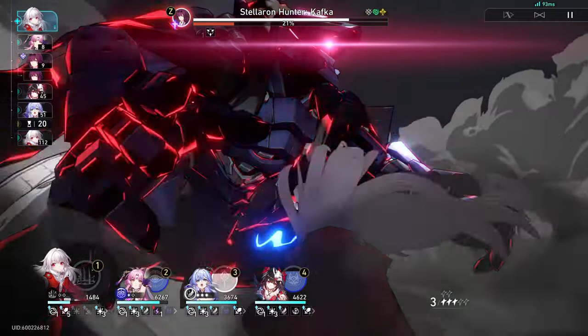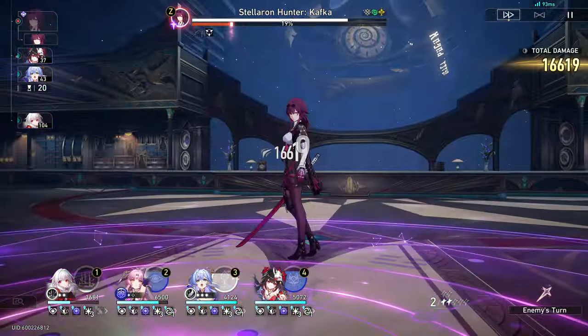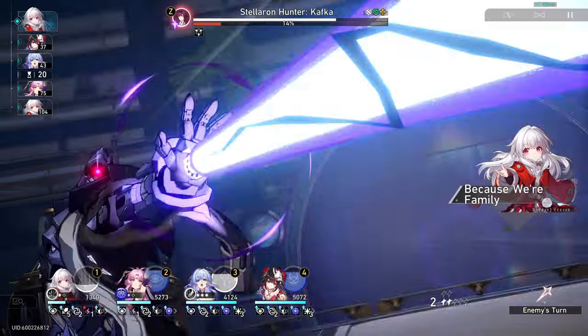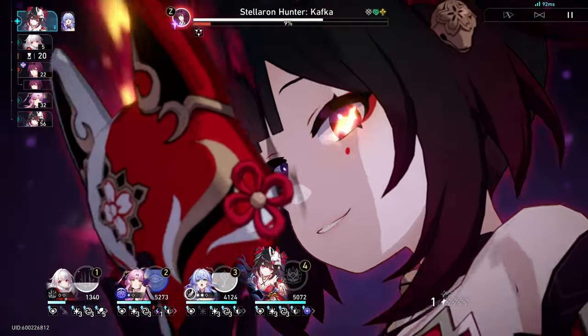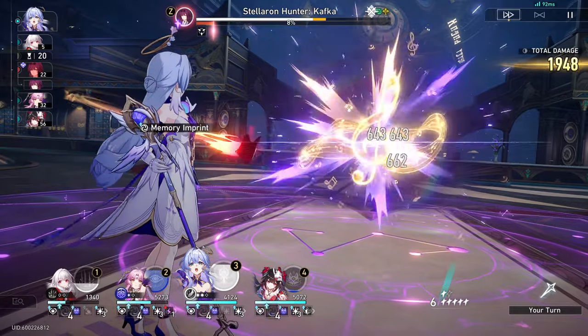For 1.3, as much as I like Imbibitor Lunae's design, I had to skip him for Fu Xuan. She made every single battle less worrisome, except in Forgotten Hall where she kind of just gets one-shot sometimes. But no one cares about that game mode, so it's fine. For 1.4, I pulled for Jingliu because I love crazy cryo girls who can destroy me. For Topaz, I had to skip her because I heard about Ruan Mei and was low on Jades from Jingliu's banner, so I saved instead. I eventually picked up Topaz on her rerun.